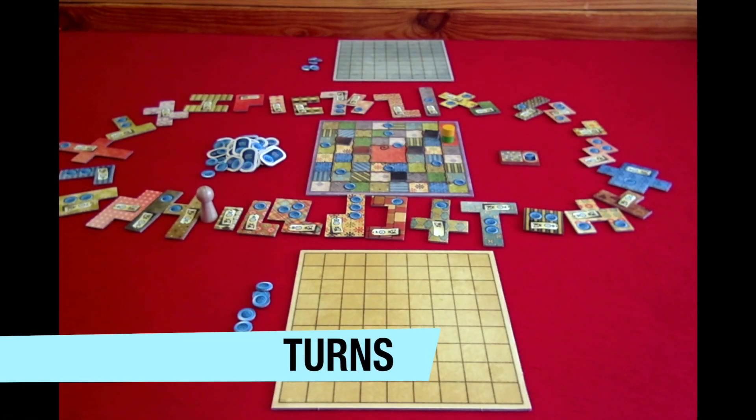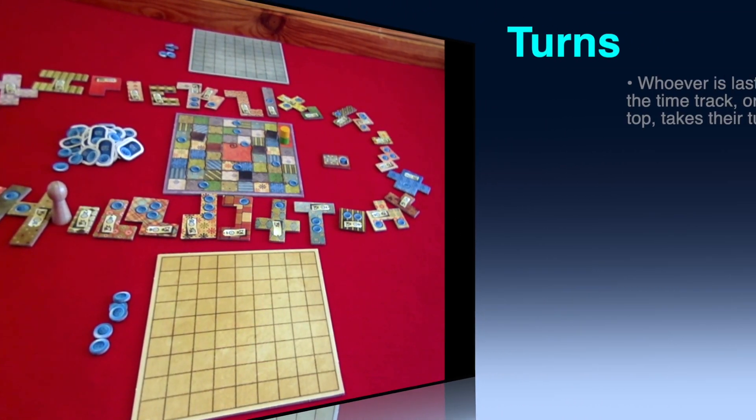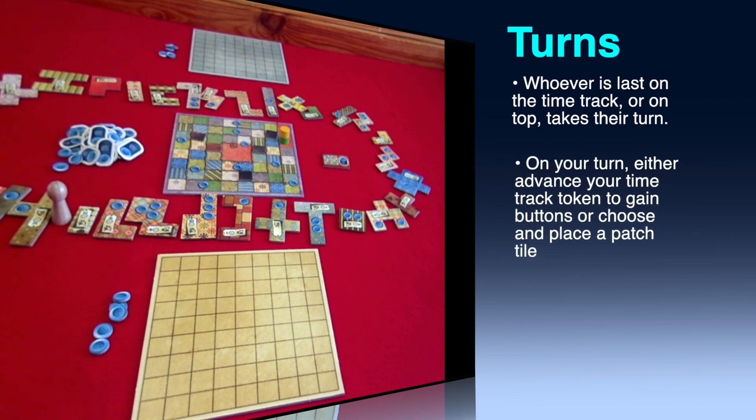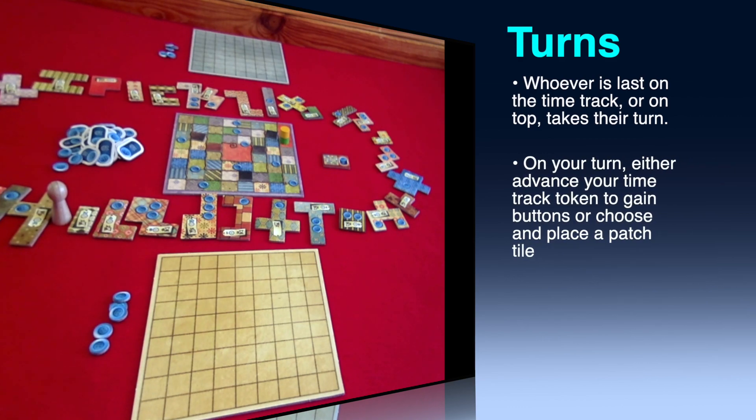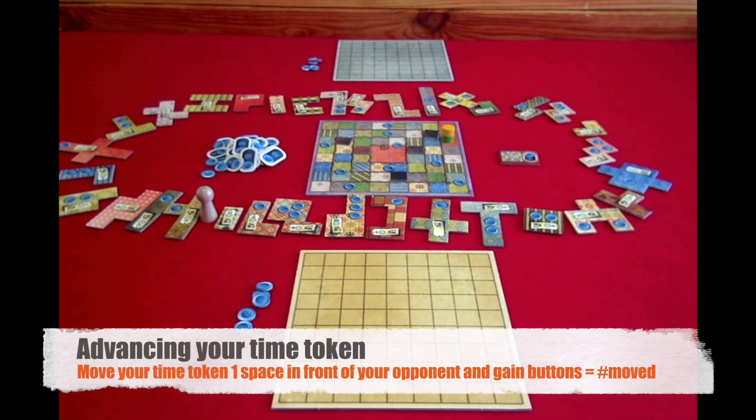Now let's look at how a turn works in Patchwork. Turns are not necessarily alternating — whoever is last on the time track, or on top if they're in the same location, takes their turn. Turns consist of either advancing your time token to receive buttons, or taking and placing a patch tile. If you choose to advance your time token, you move it one space in front of the other player and receive buttons equal to the number of spaces you moved.